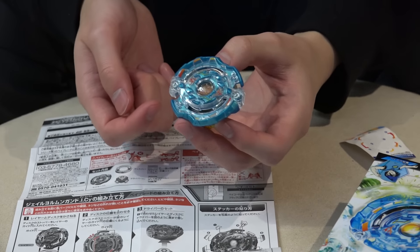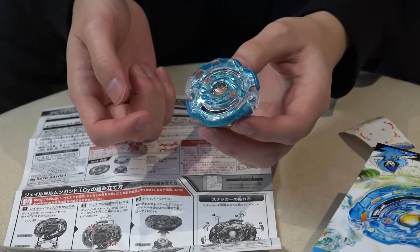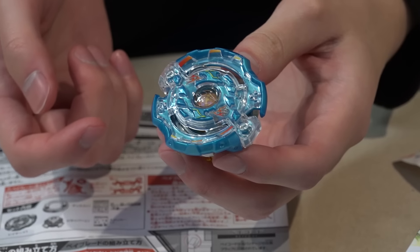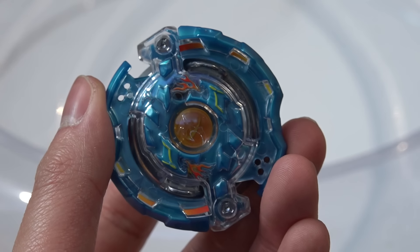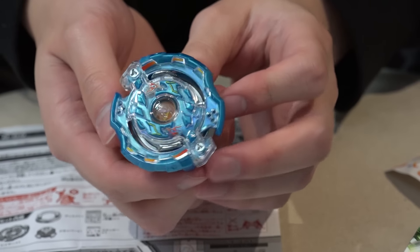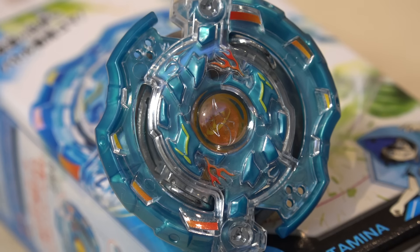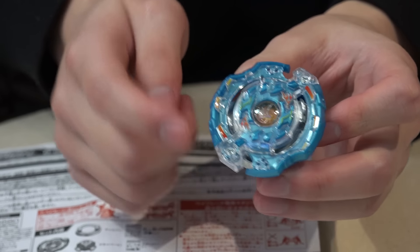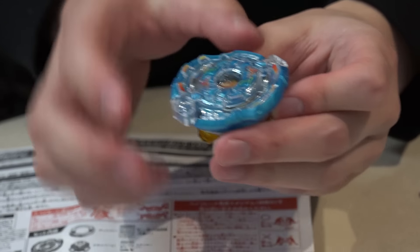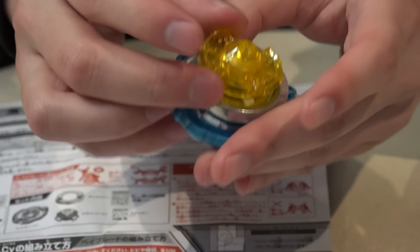So we have Jael Jormingen — I, Infinity, Cycle. So this ring, it's a dual layer system. You can definitely tell by that dark blue and the clear there. Looking at the top, there's only one upper contact point here and one lower point in this corner. So definitely a stamina type, you can tell just by looking at it.